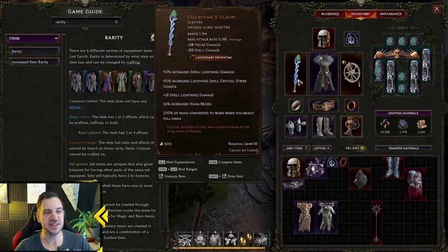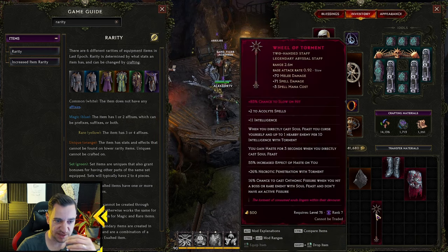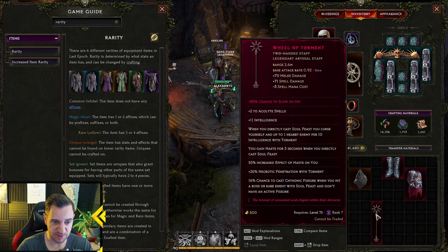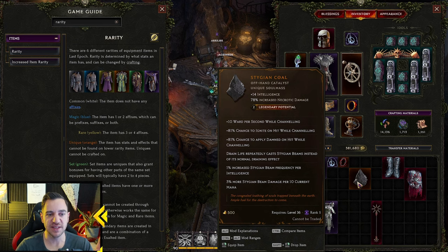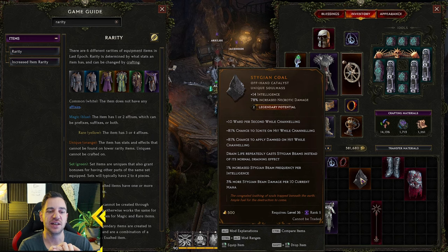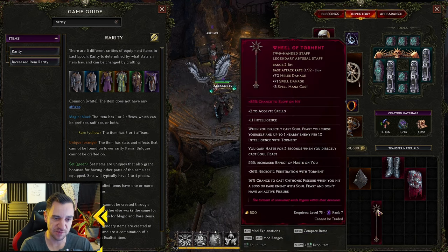The next step is orange — these are the uniques and they are different. They have no restriction on how many affixes can be on the unique. This one has five, this one also has five, and this one has a lot — it's red because I crafted it, but it would be unique. It has seven affixes. Every unique still has an implicit and still only goes in a certain slot, but there's no limitation on affix count. They can change an entire playstyle of a character.